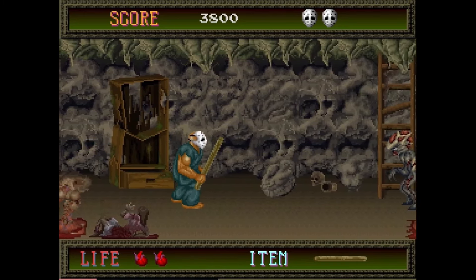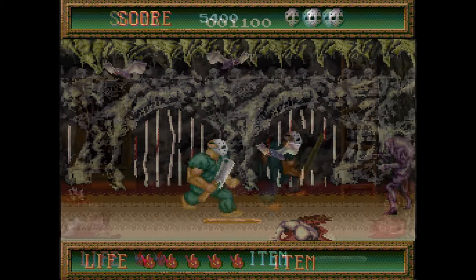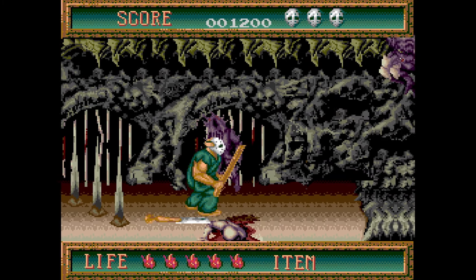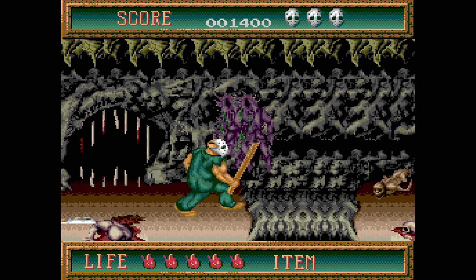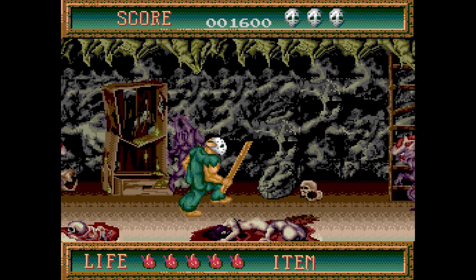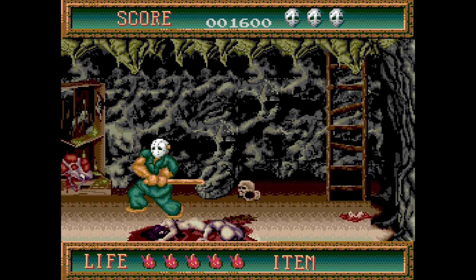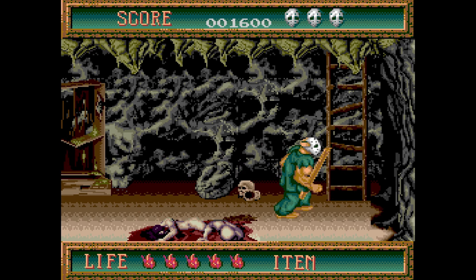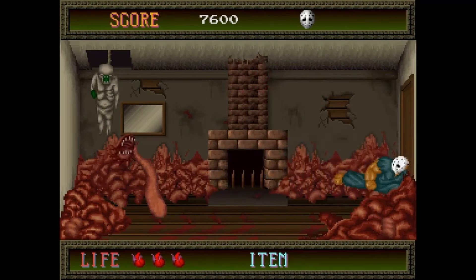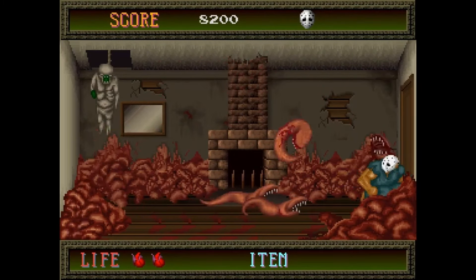Moving back over to the Sega Genesis version, in that same spot you can see the overall color difference — the reds are a little more red and a little less brown, the background is a lighter gray. But it 100% works, and all the sprites look exactly like they should. It's the perfect representation of what you'd expect to see.